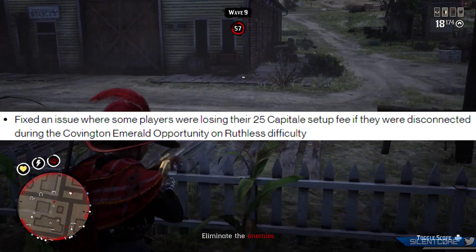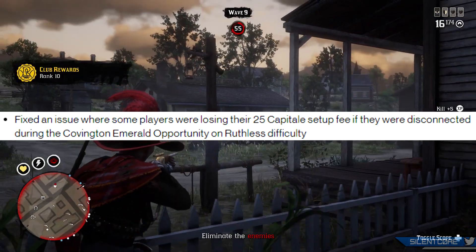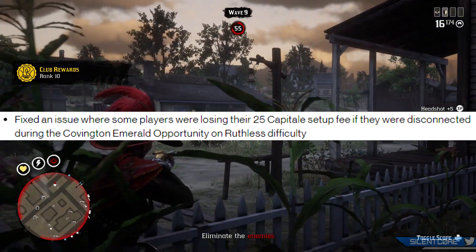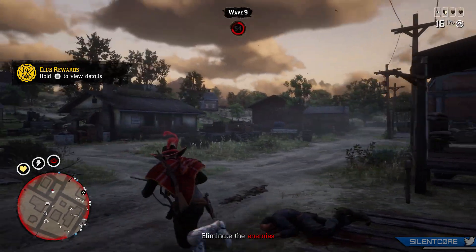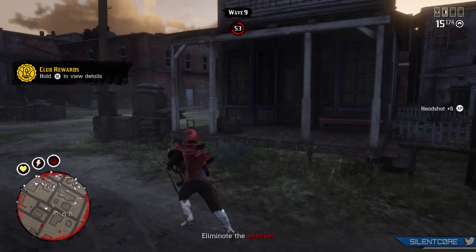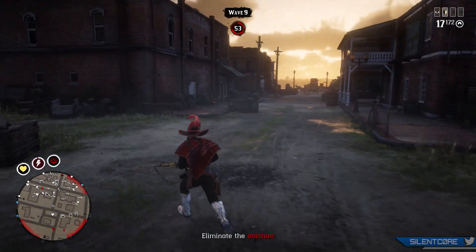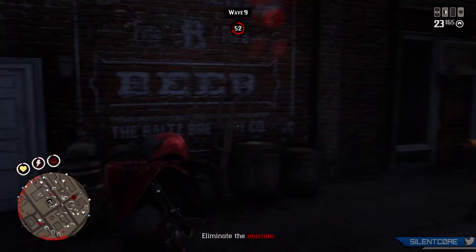Next up, fixed an issue where some players were losing their 25 Capitale setup fee if they were disconnected during the Covington Emerald opportunity on Ruthless difficulty. Again I never personally experienced this one, but I can imagine losing your Capitale — especially 25 Capitale that probably took you quite some time to grind, or potentially even used your precious gold bars to purchase — would be pretty frustrating.